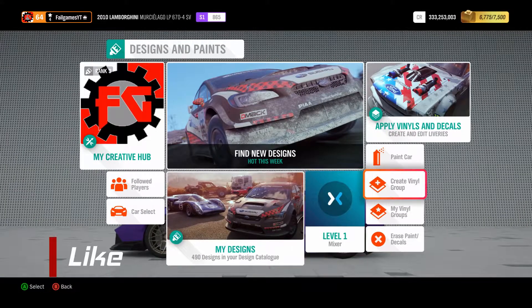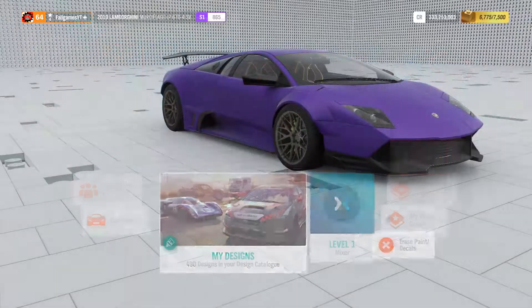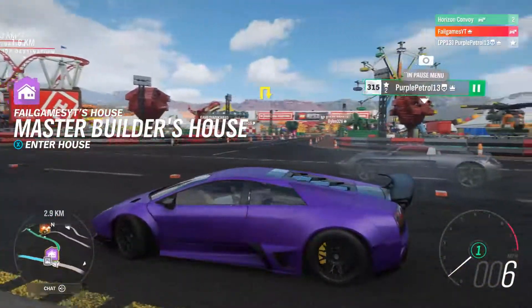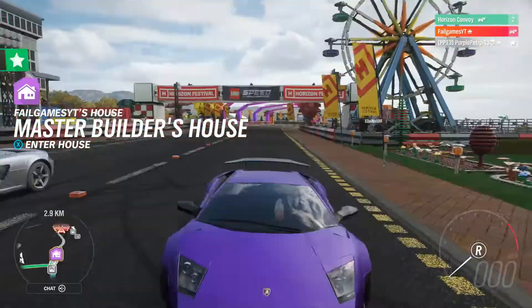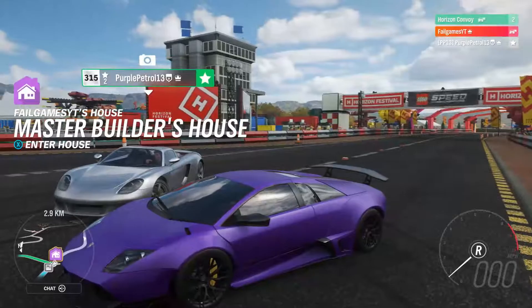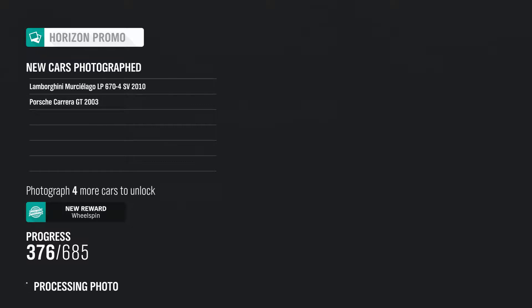Hello everyone and welcome to another Forza Horizon 4 challenge with Purple Petrol. Today we went for an interesting challenge — we both had to pick a dream car in S1 class. This is what I've gone with. That was one of the other cars I was looking at. I would never have taken a Porsche, even the Carrera. It's the only Porsche I actually like.